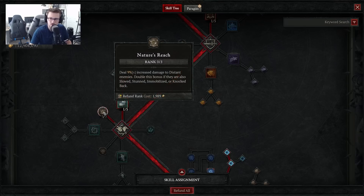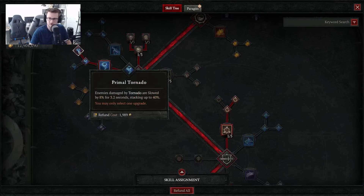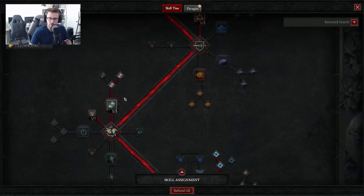Next we're going to want 3 out of 3 in Nature's Reach, which does 9% increased damage to distant enemies. You double this bonus if they are Slowed, Stunned, Immobilized, or Knocked Back — and most of the time enemies will always be slowed because of our Primal Tornado, which slows enemies by 8% for 3.2 seconds when hit with a tornado.